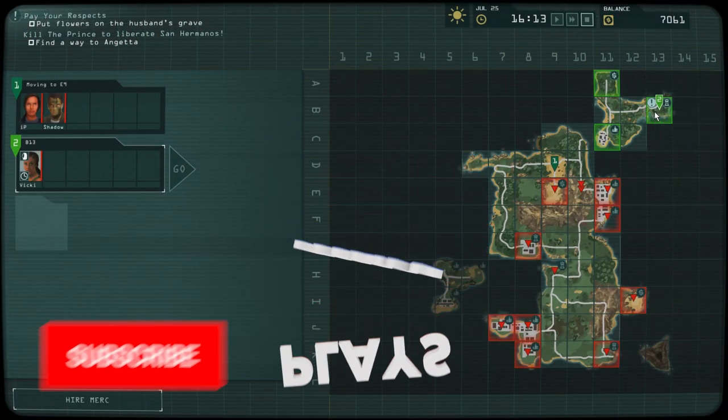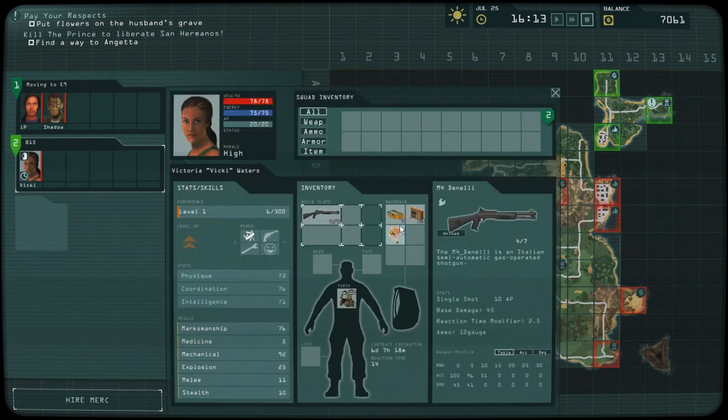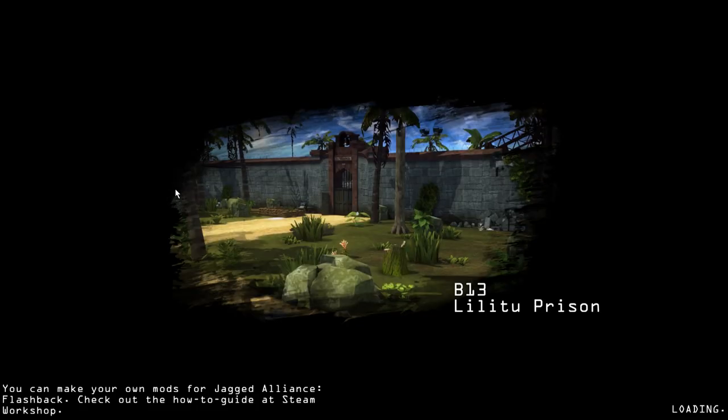Hey, so you're playing Jagged Alliance Flashback. My respects for that. If you're doing the flower mission, get your soldier who has the flowers in the inventory and go back to prison.